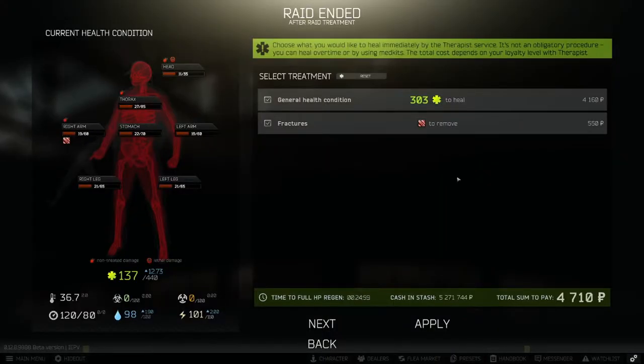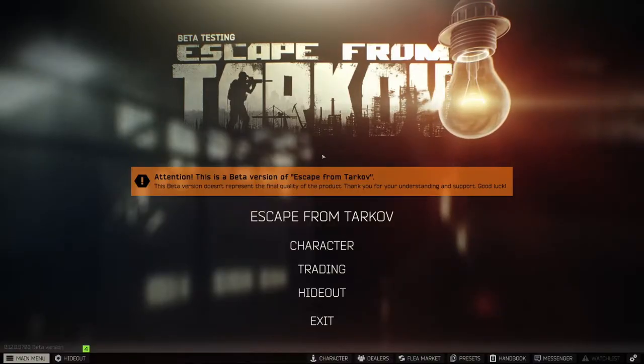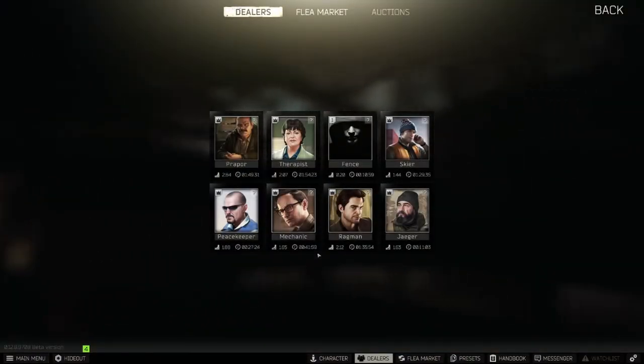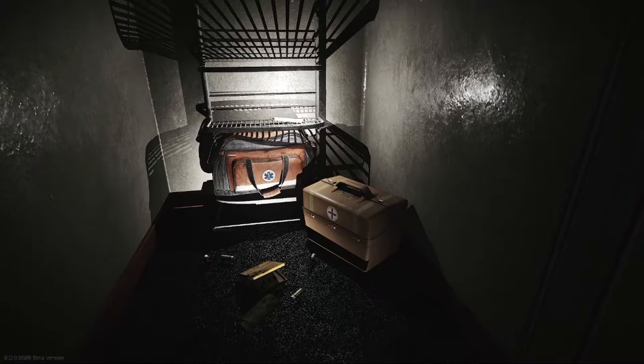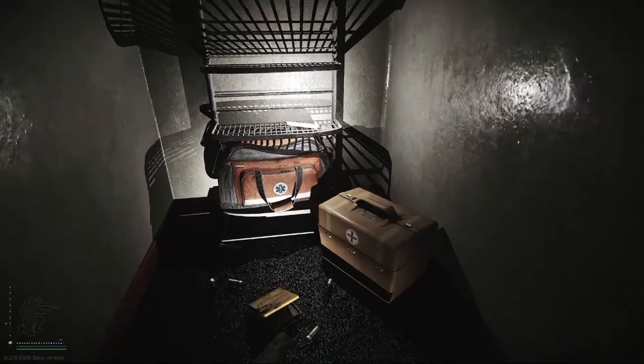You can also heal outside of raid using the therapist's treatments. So where can you find these meds? These meds can be found under Trading, then Therapist in this selection here. They can also be found within the game in lootable objects or loot spawns.